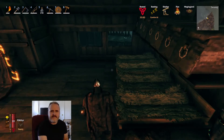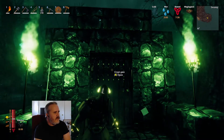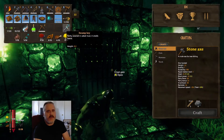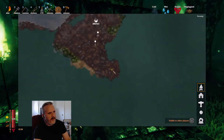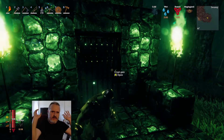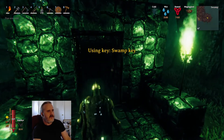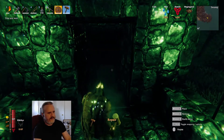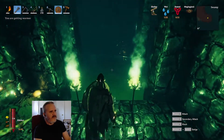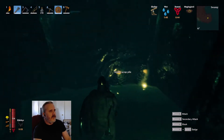Alright, so here we are at one of the crypts here in the swamps, and I'm going to get prepped and ready to go in. One thing I failed to mention — you need one of these swamp keys, which are gotten by defeating the Elder boss. I believe he's the second boss — the giant tree with the tentacles that shoot out. You need to defeat him to get swamp keys so you can unlock the gate. Here we go into the sunken crypts. Most of this is above water, but there might be parts where you actually have to go into the water. It also helps to wear this light.